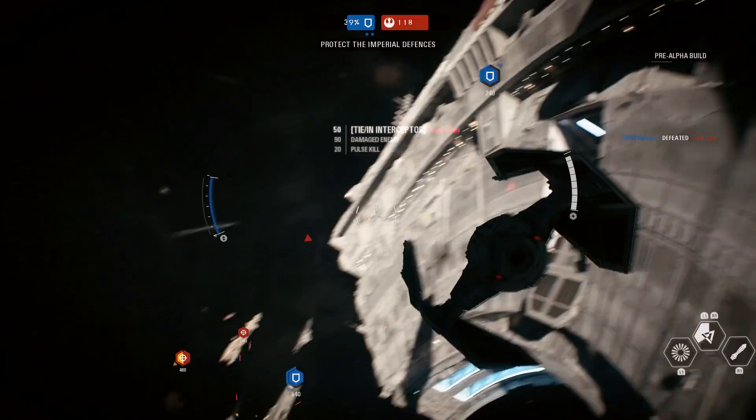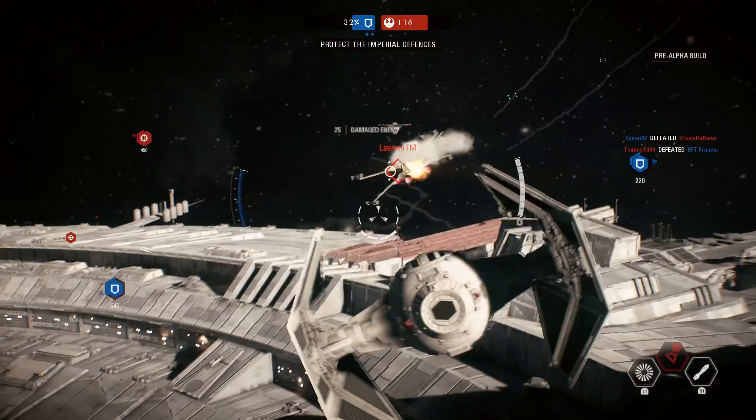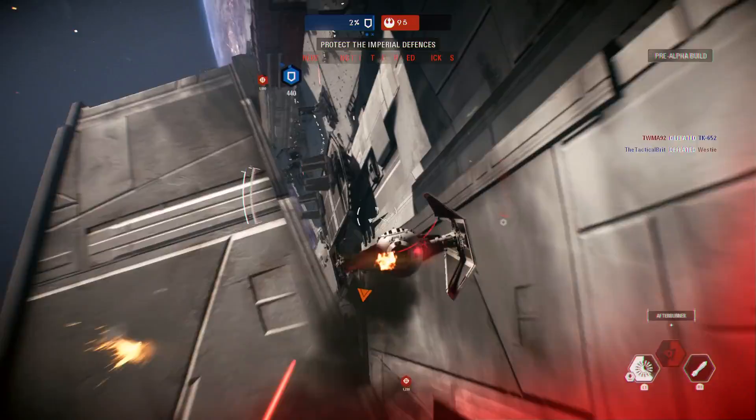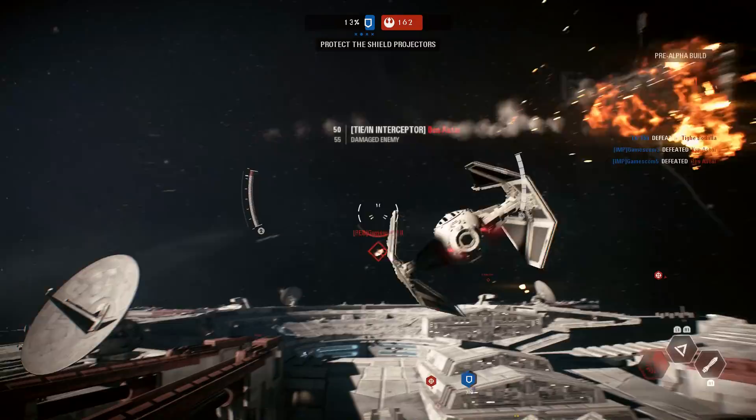First we have the Afterburner ability, which is basically a speed boost. Something to keep in mind is that in this game, compared to the previous one, you do not deal less damage the faster you fly. This means you can use the speed boost both to engage an enemy and escape an enemy, giving it more use than in the previous game where you dealt a lot less damage at high speed.